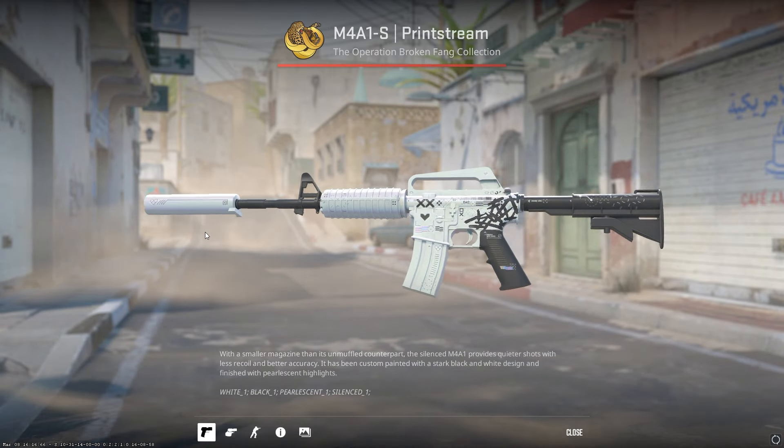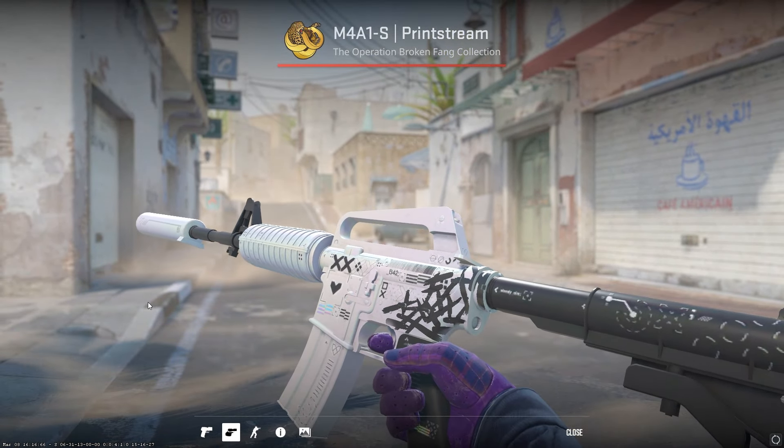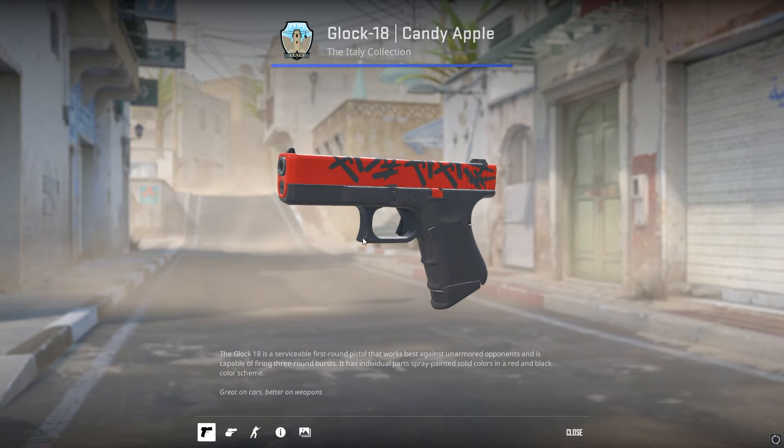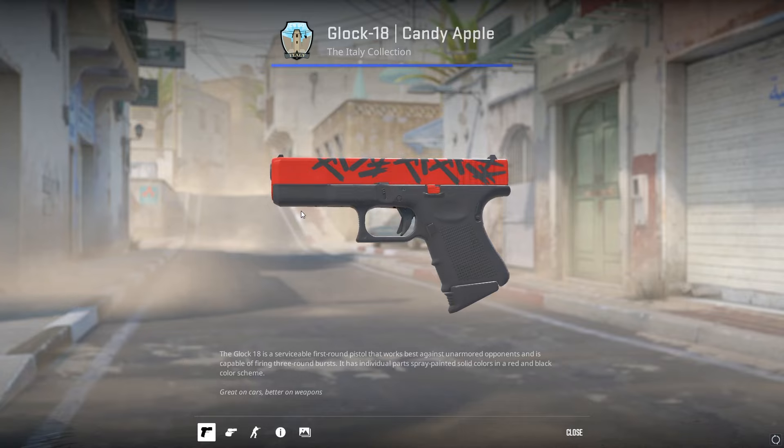On the M4 Printstream, you can enhance the design with this Venom custom craft — just a bunch of Fluxo papers on the back of it. It looks pretty cool, and if you really want to add any extra pattern to really any skin, the Fluxos look nice and they're relatively cheap as well.